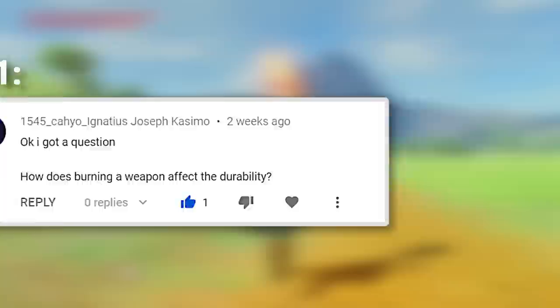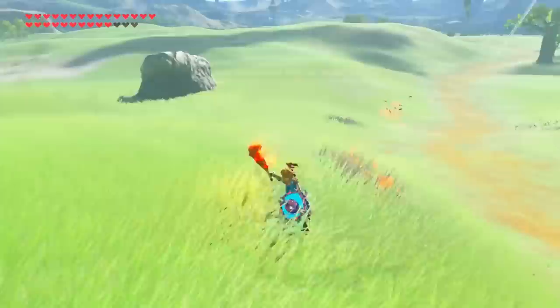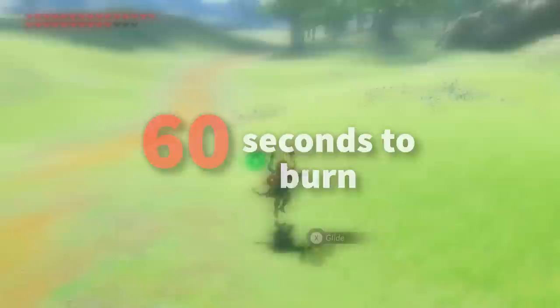The first question asks about how igniting a weapon on fire affects its durability, since it's pretty commonly known that having a flame-induced weapon will cause it to eventually burn up. Surprisingly, this fire never deals damage over time as you would expect, but instead will break after a full 60 seconds of continuous flame, regardless of how much durability it has.